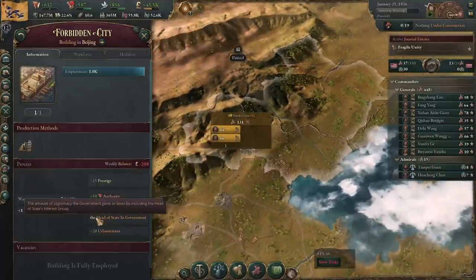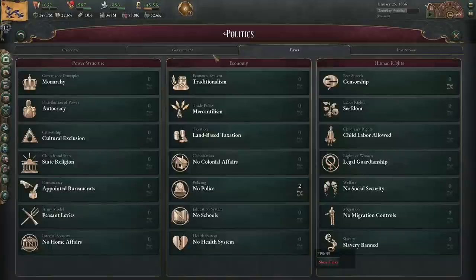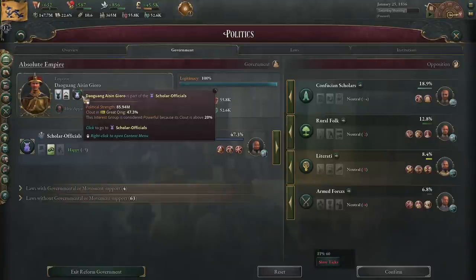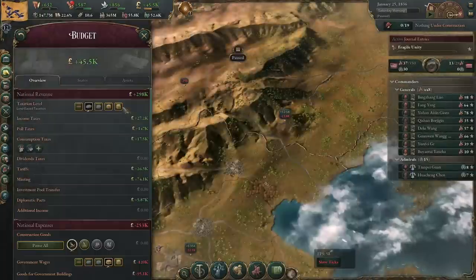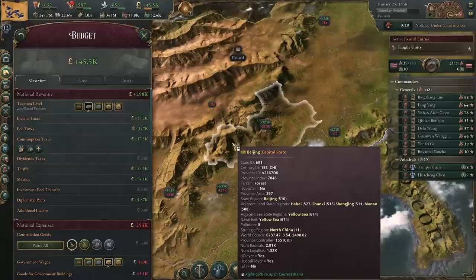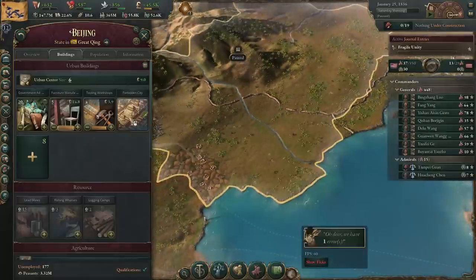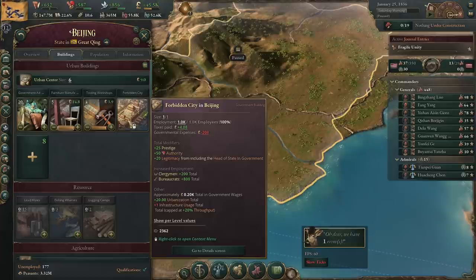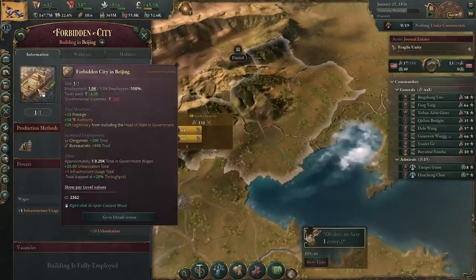You also get 20 legitimacy from including the head of state in government, which means that Forbidden City not only gets you extra authority, but also means that when you're trying to do law work, if you can figure out a way to get rid of your landowner and have literally anybody else here, you can have enormous amounts of legitimacy and therefore can do lots of law work and can run really high taxes while also doing lots of law work — which is just an amazing combination of things. Forbidden City — I think this is an easy one to sleep on until you see the effects in action. And once you see the effects in action, you realize this might be one of the best monuments in the game right now.